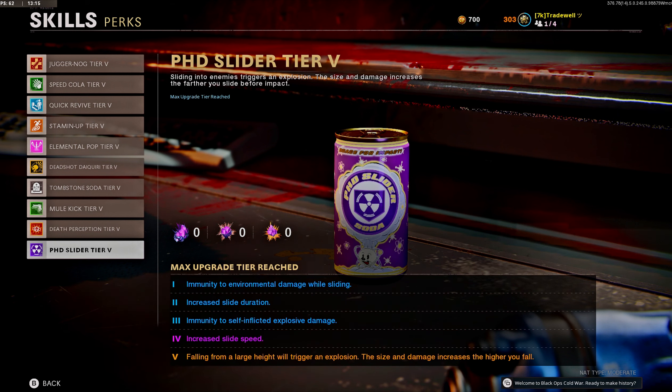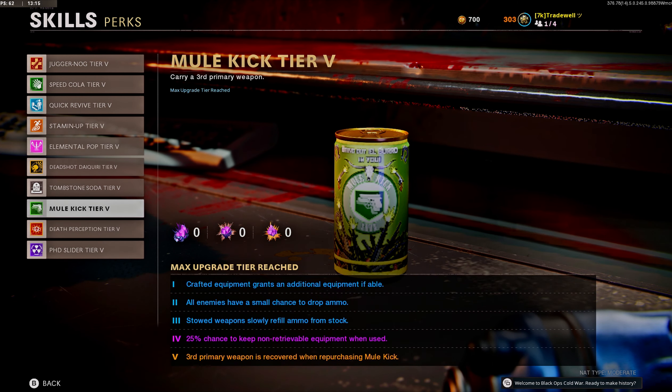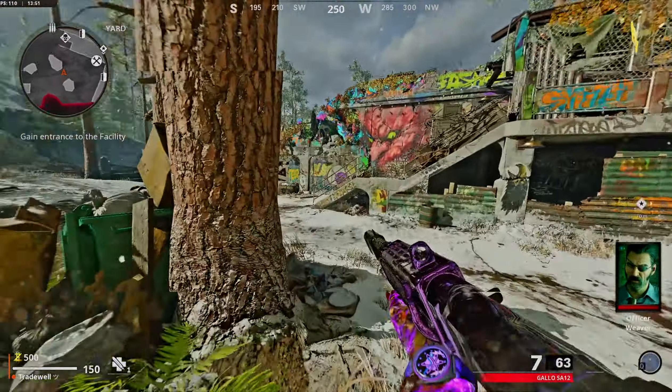First of all, the main requirement is going to be PhD Slider at tier 4 or above — this is for increased slide speed so we can breach through the barrier. The second must-have is Mule Kick at tier 2 or above, to be able to pick up the ammo drops when inside the glitch.